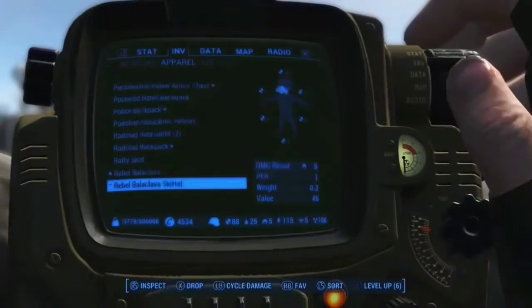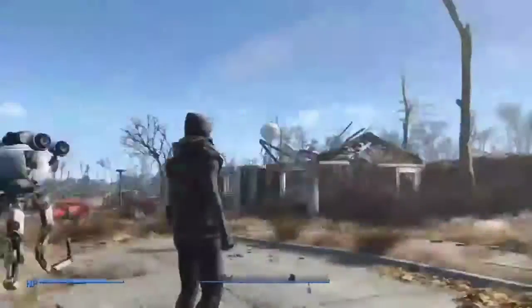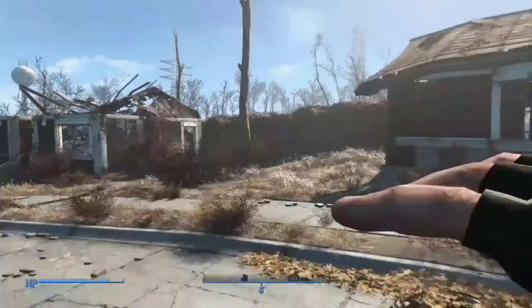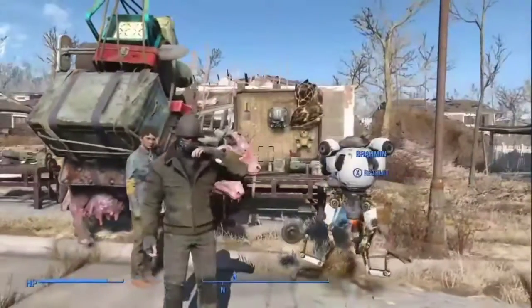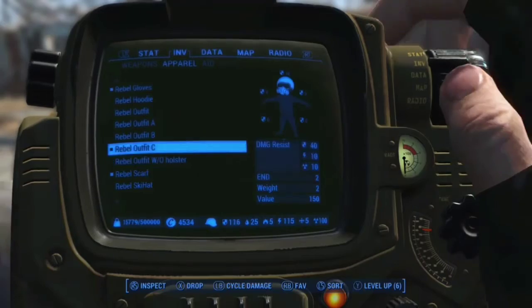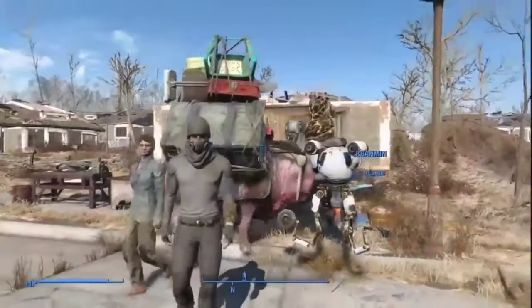This mod gives more of a Division feel or a scavenger feel, so when you're going out to Boston you can wear these outfits and look pretty good while exploring. It also has under armor in case you want to wear that with the classic combat armor or anything else. These are pretty unique and give more of a survivalist feel, so if you play survival this armor will be for you. It's probably one of my favorite armors to use, other than the Plunket's Duster.